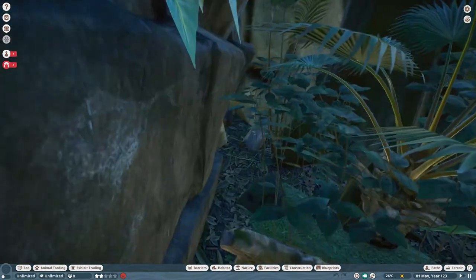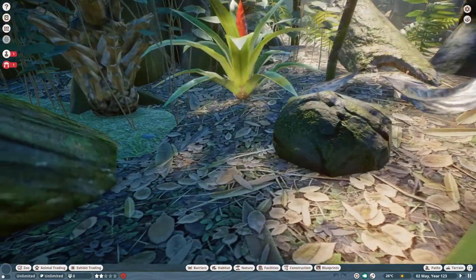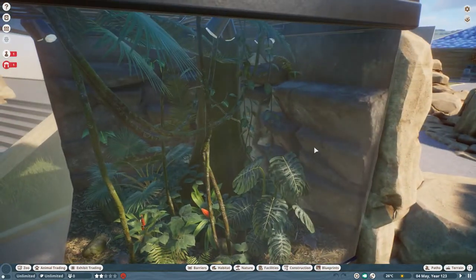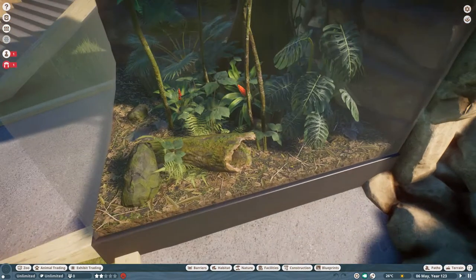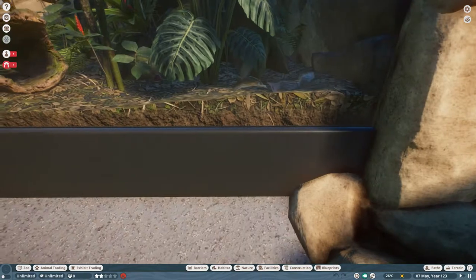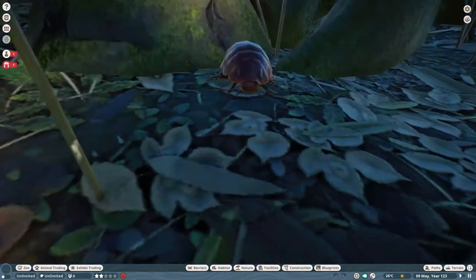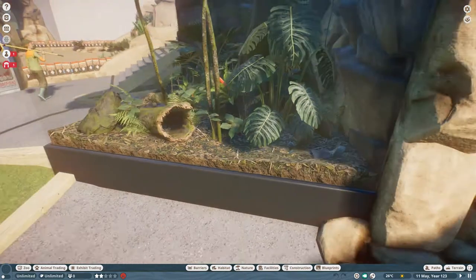I thought that was an animal there — a bright red animal. I don't even know what's in this exhibit. Is that a frog? No, it's a rock. I know there's a frog in one of these somewhere. No idea what animal I've put in here — maybe nothing, maybe it's empty. Oh, it's a cockroach! So there's a couple of cockroaches in there somewhere — probably staring right at me. Oh yeah, there's one hiding down under there. Hello Mr. Cockroach — not the most interesting creatures, but hey.